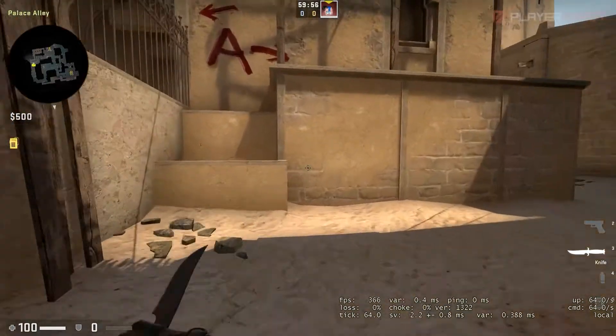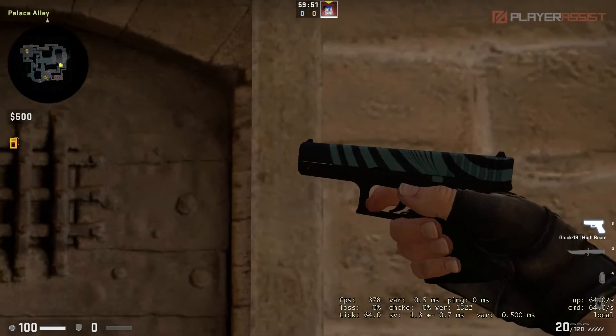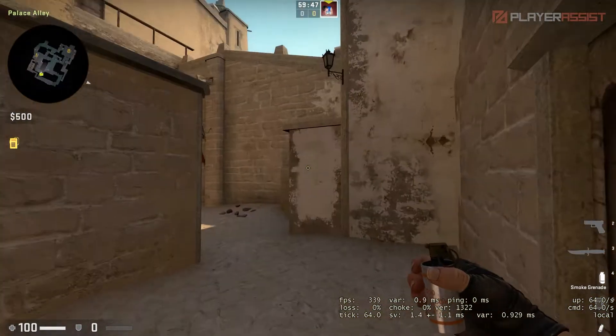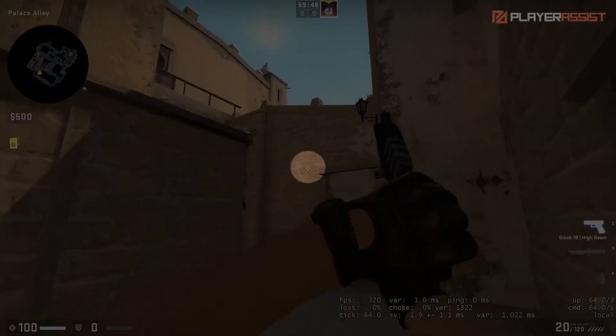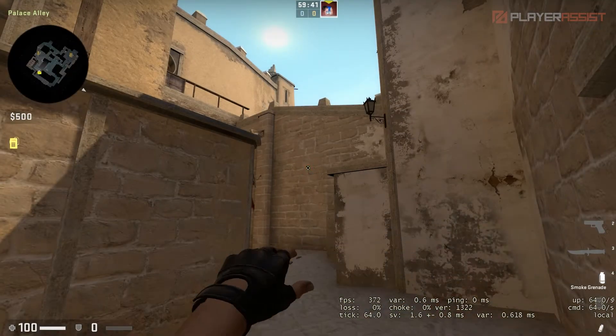Now, to smoke CT, position yourself right in this location, then face this wall. Next, aim right here at this spot in between these bricks and that ledge. Hold your grenade, then do a jump throw.